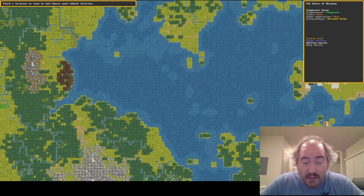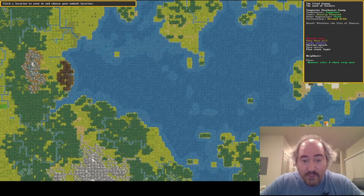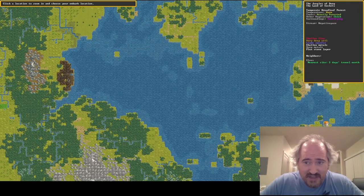Here we are looking at the new Embark screen for Dwarf Fortress. We have information up in the top right that shows you what kind of place you're going to be getting into: the kind of biome, what sort of features it has like metal or whether it has an aquifer, whether it has clay, and what sort of neighbors you might have.